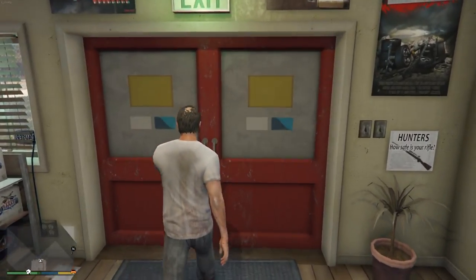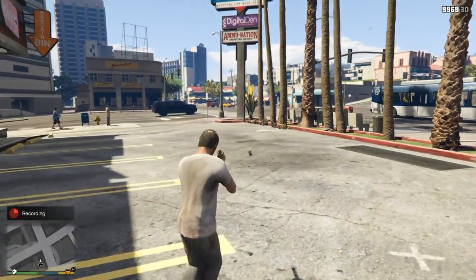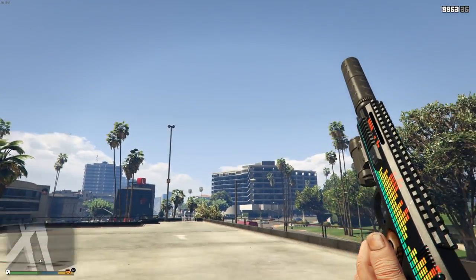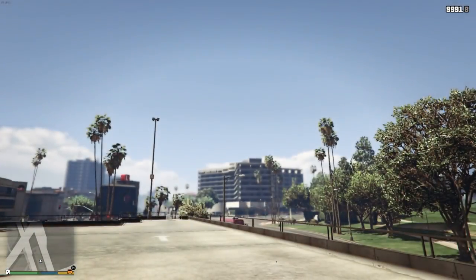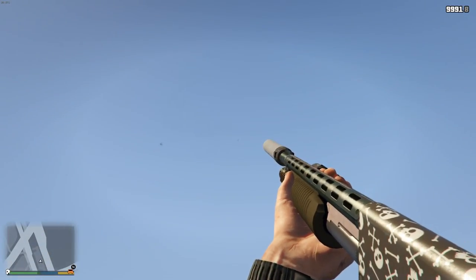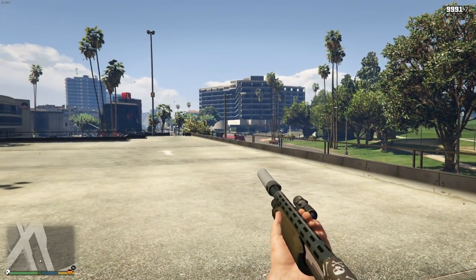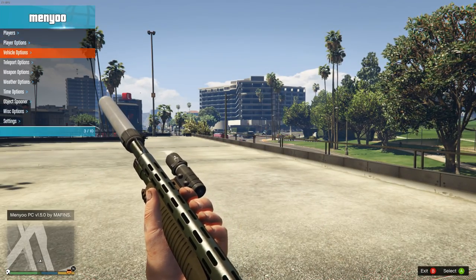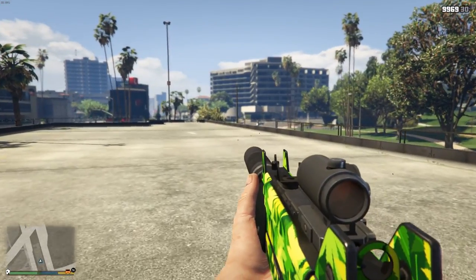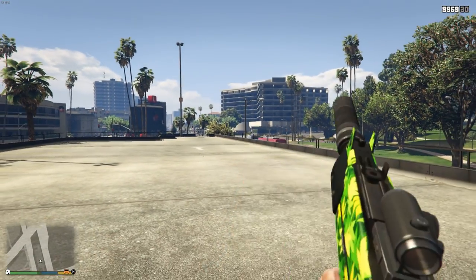Unfortunately you can't see the Heavy Rifle skin in single player since it's a new weapon — even with mod menus I couldn't get it to spawn. But looking at the AP Pistol, you see a decent amount of it in first person, and the new livery looks pretty cool. The Pump Shotgun skin gets cut off with the way you aim in first person, so you're not really going to see much of it.